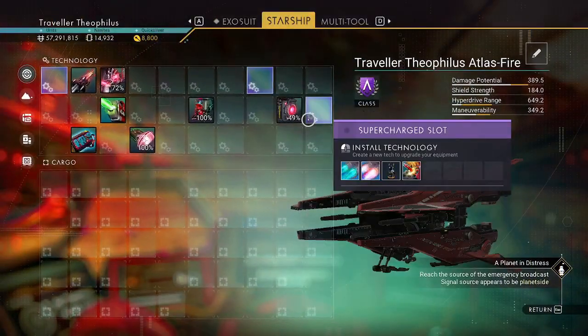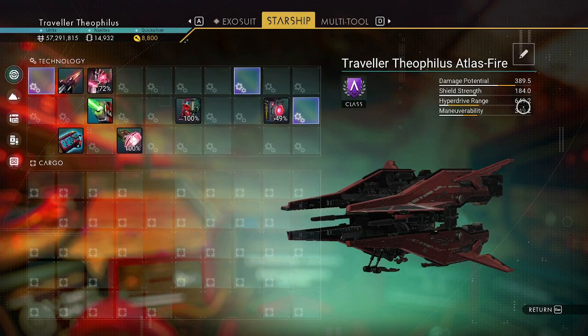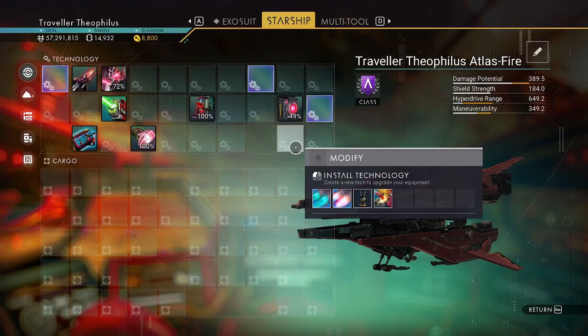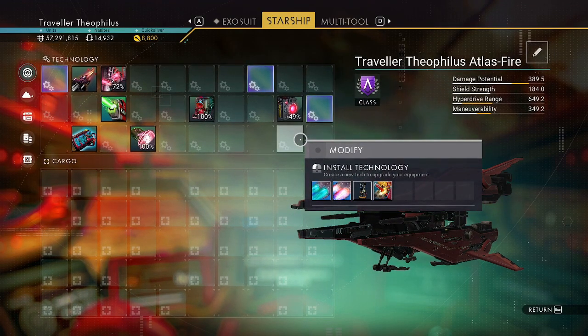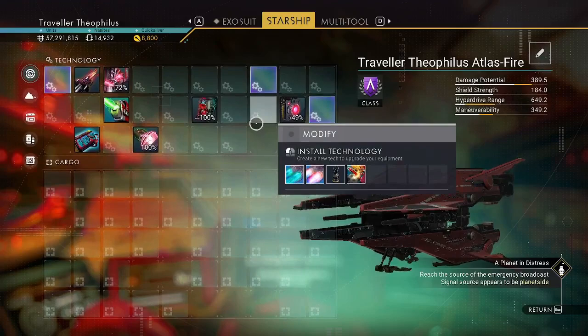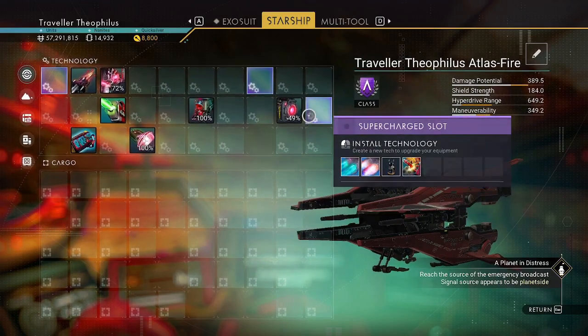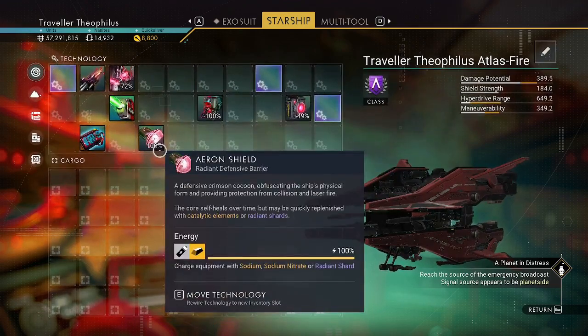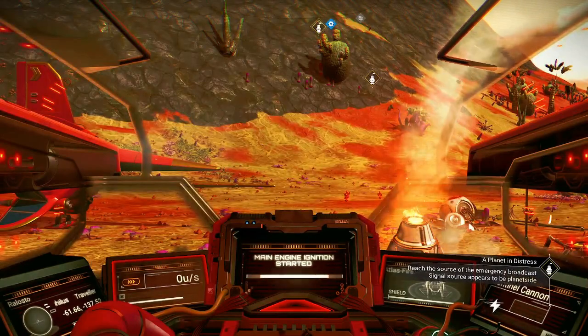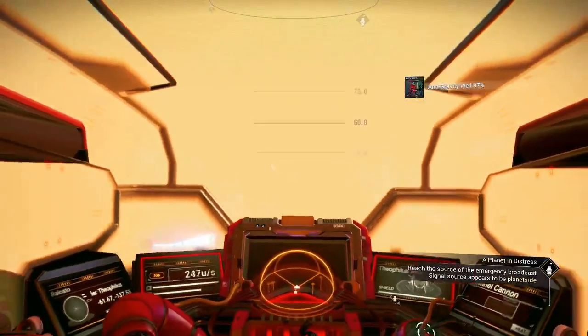It only has two supercharged slots, so even though the hyperdrive range is awesome, I found that by putting the upgrades in here without the third supercharged slot I don't get the hyperdrive range as good as some other ships. I'm assuming the reason is the supercharged slots, so I'm going to get rid of this because I would want better slots.